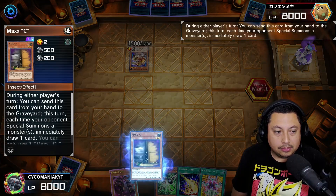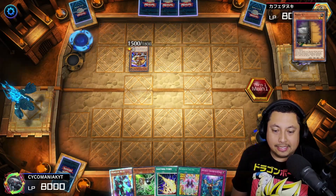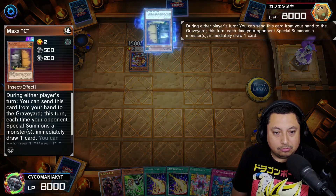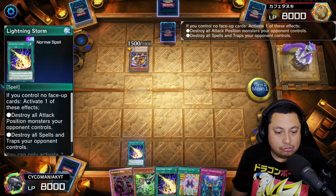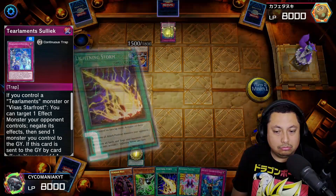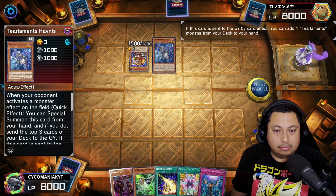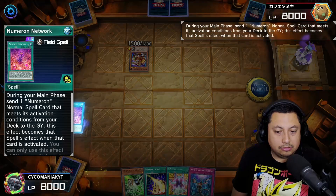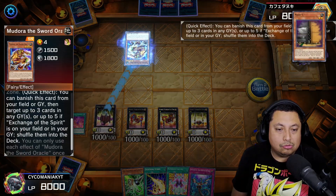Alright, for our second match going second yet again — and it's where we want to be. Looks like we're going up against a Tier Limit player. This one definitely felt good. We're going to hit them with the back row — use the Maxi — and go ahead and destroy that back row, destroying all spells and traps. Very interesting, they add the Tier Limit monster Happiness.